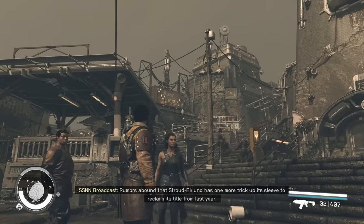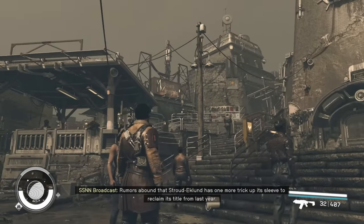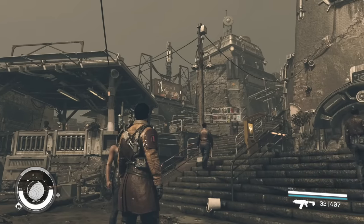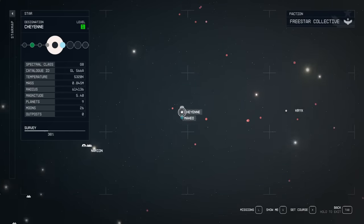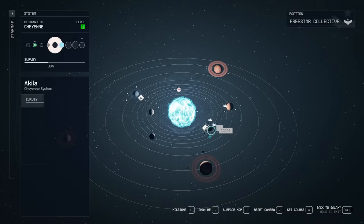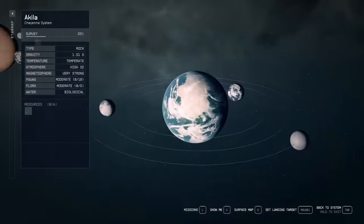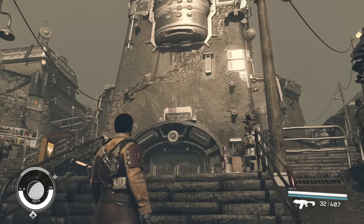To do this we need to utilize outposts. Right now we're in Aquila City because I want to pick up some materials. Aquila is going to be one of the first areas that you go to in the game, but if you've never been here it's in the Cheyenne system near the Alpha Centauri system, and inside there's a planet called Aquila. You're going to want to go here and land on Aquila City, then head down into the center of town.